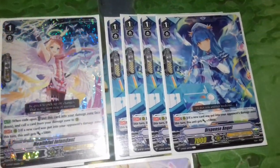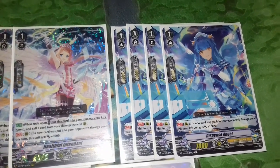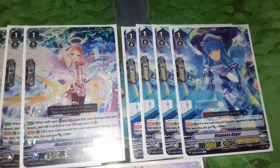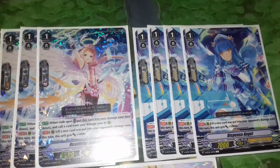Next, four Dispense Angel. Her skill is if a new card was put into your opponent's damage zone, she gains 10k. So you just give them a damage and boom, she's a 17k attacker or booster.